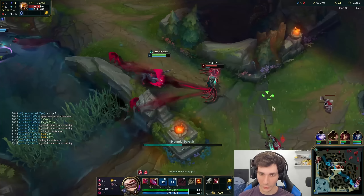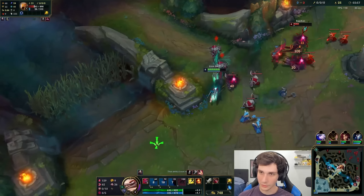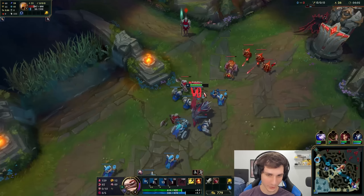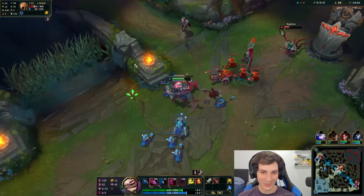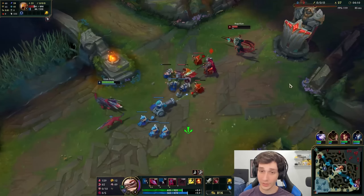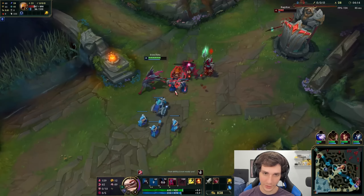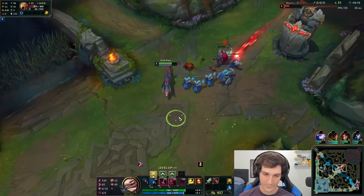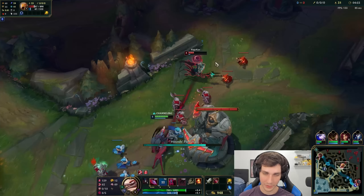Naafiri's E can actually go over walls. So if you saw right there, I was able to get a pretty good trade — he was out of position so I was able to attack him. Her auto attack range is 125, which is pretty low, honestly.